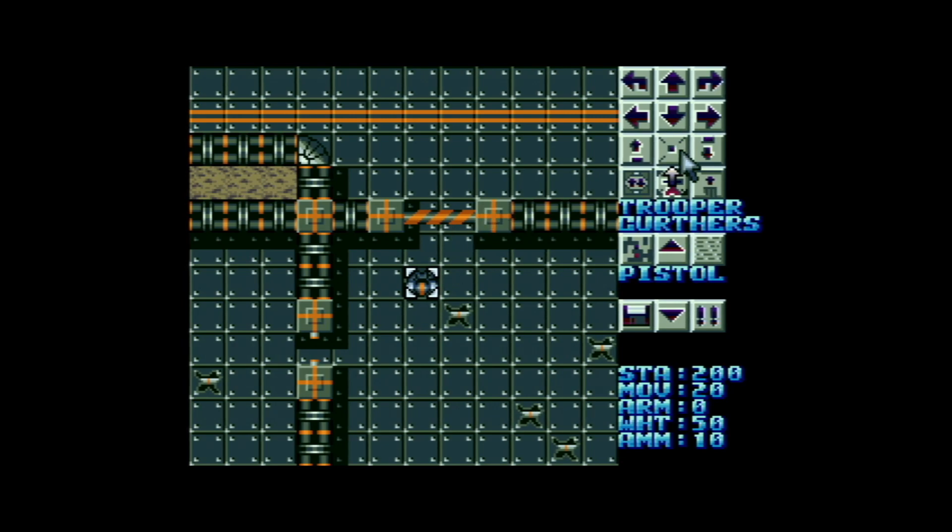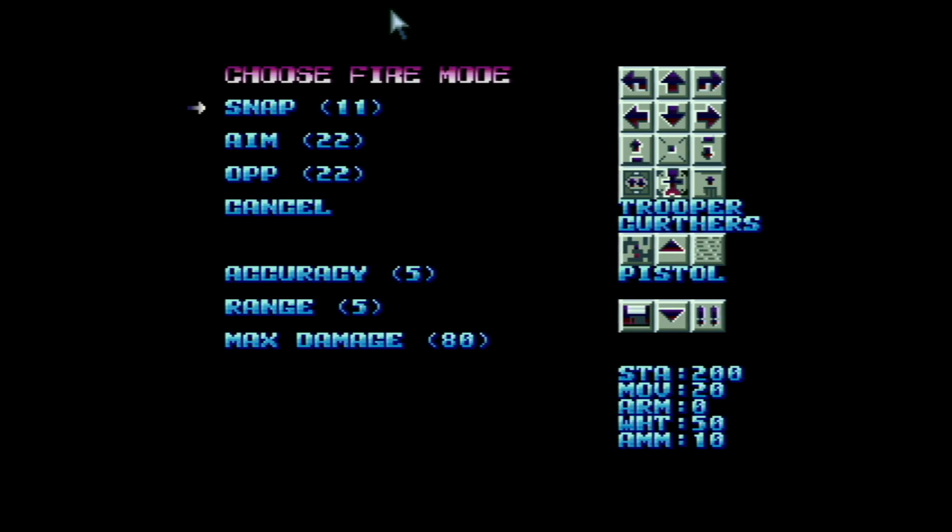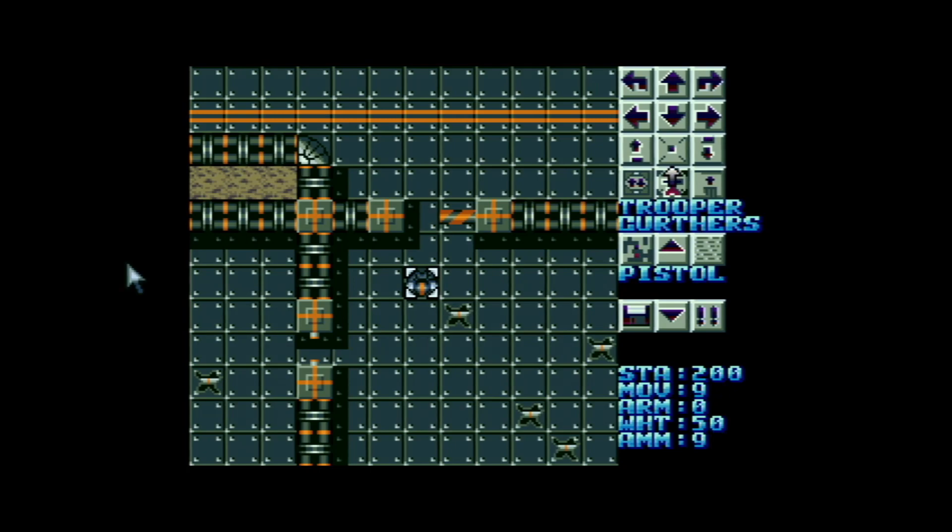This icon here controls the firing. We target the thing that we want to shoot, and we're presented with some options. For shooting in this way, we use either a snap or an aim. A snap is slightly less accurate than an aim. But as you can see, an aim will use 22 points and a snap will use 11. So it's possible that some units don't have enough movement points to do an aim shot. With a pistol, your accuracy can be fairly bad at distance, so you want to get close up to things — you'd expect to hit a big door, but sometimes you could actually miss.